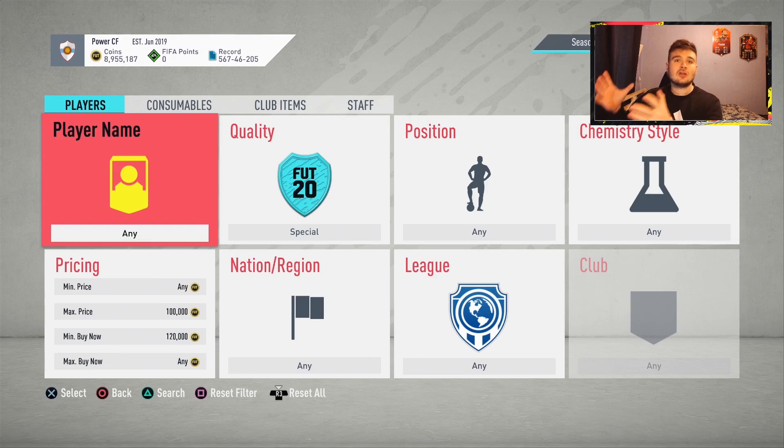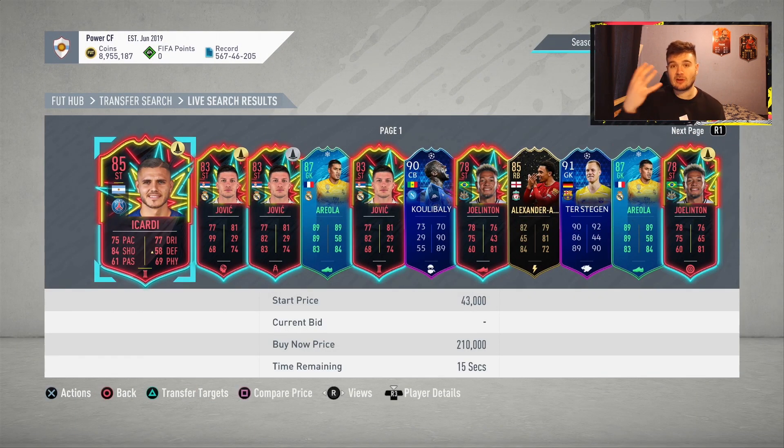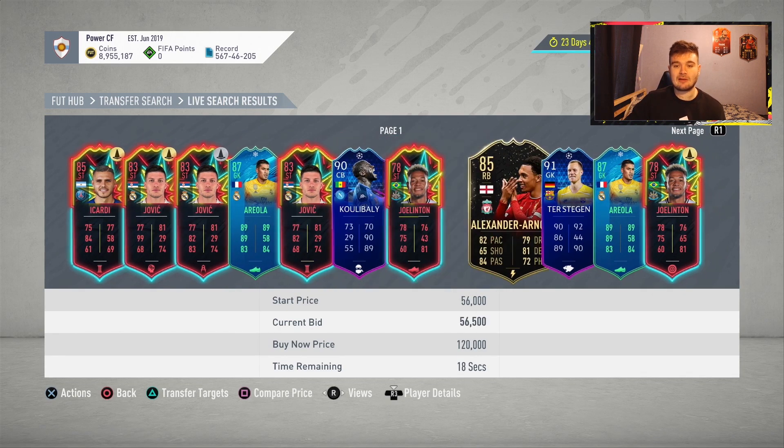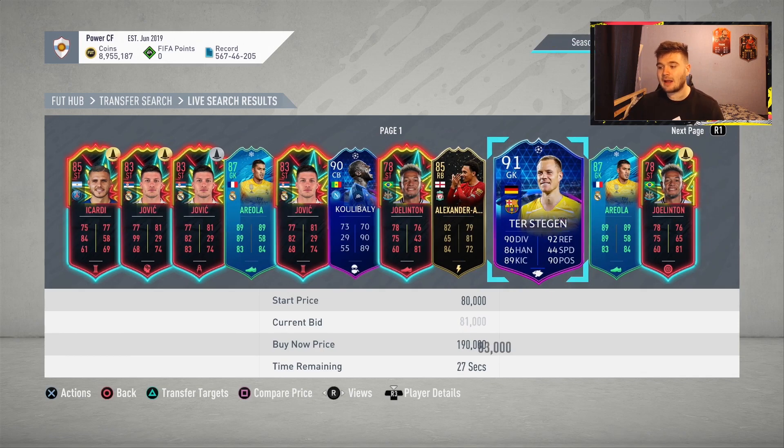Some players do take longer than others to sell. The first trading method we're going to be using for this one-hour video is the special 100k to 120,000 buy now method. If you haven't done this method before, it's pretty simple: you search the filter, go through players that have got open bids, and look on FutBin to see what price each player is going for. The market has taken a little bit of a hit lately so player prices have dropped.